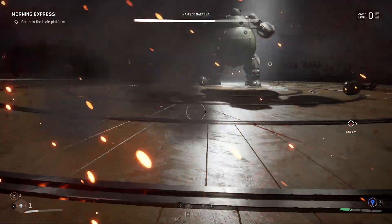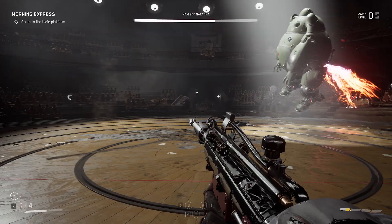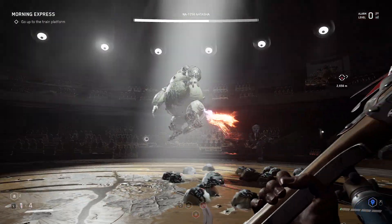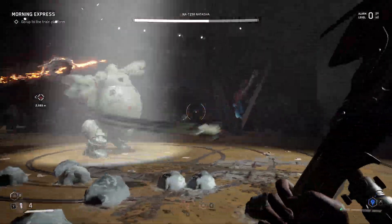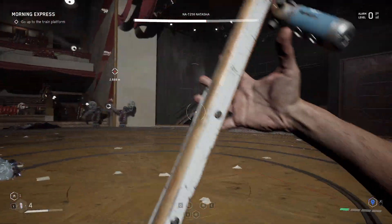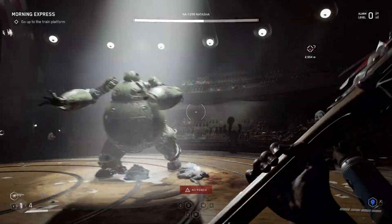I'm going to hold the shield. Hitting them with shock. The shield is helpful — it absorbs some of the damage. Get some good hits in. You've got to wait for the missiles to get closer to dodge — just remember that.